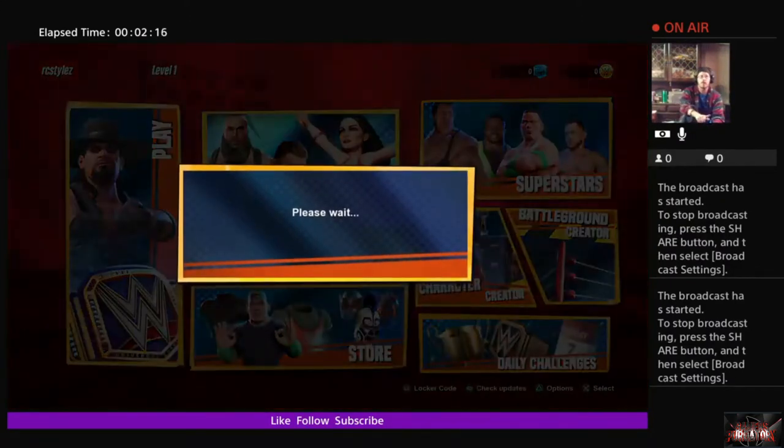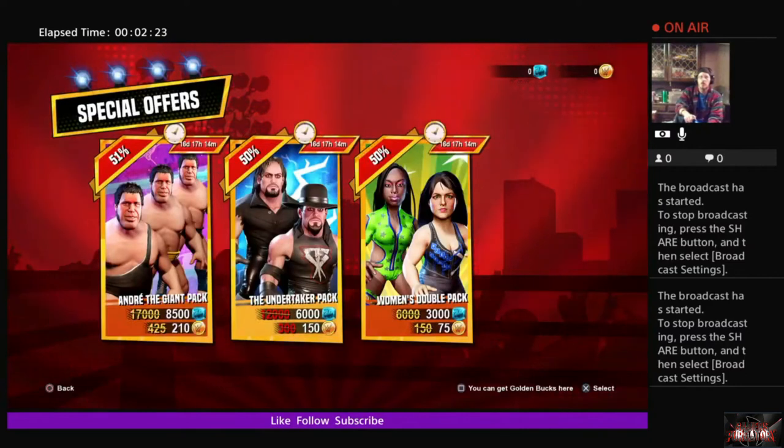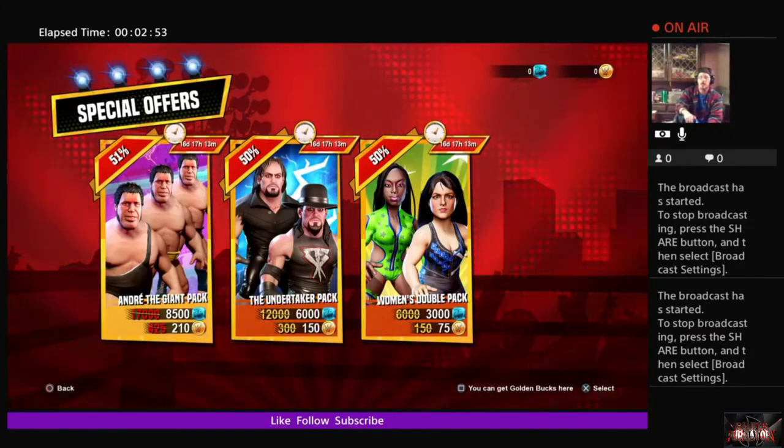The next section we're going to go into is the store. Again you're going to see a very familiar setup — I kind of see this as similar to what you see in Clash Royale on mobile, where they give you packs you can get. These packs will contain characters you can unlock: there's a Women's Double Pack, which leads me to believe you could unlock two versions of those characters; an Undertaker Pack where you're going to unlock two cosmetic appearances of the Undertaker since he's one of the characters available right off the bat; and the Andre the Giant Pack, which means you unlock him and his other two appearances. Kind of like the item shop in Fortnite or Rocket League, giving you a few different options with a limited time limit.